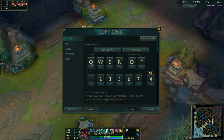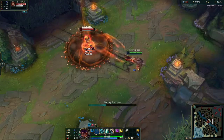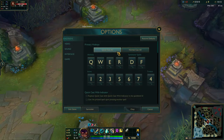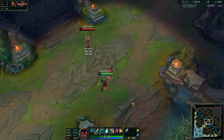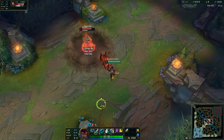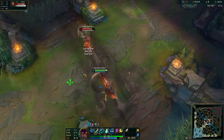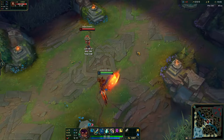First off we got the hotkeys tab. Here you have quick cast versus normal cast. Normal cast, which is the default, allows you to aim where you want to use the spell — you click where you want to cast. I do not recommend you use normal cast at all. If you want to play optimally, use quick cast. It's just a quicker way to attack; you get used to it and it becomes muscle memory.